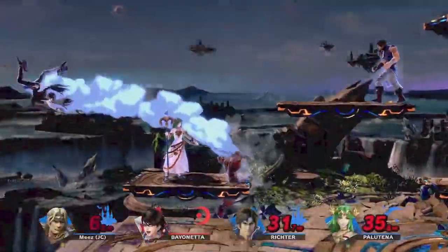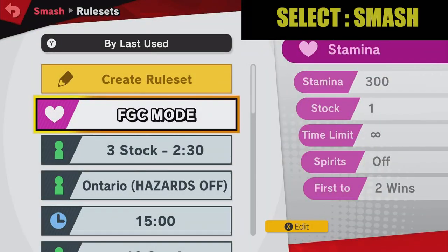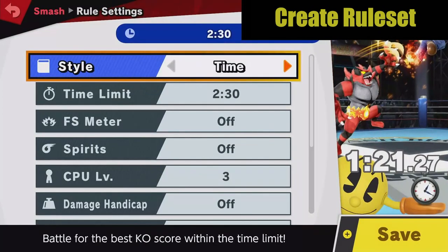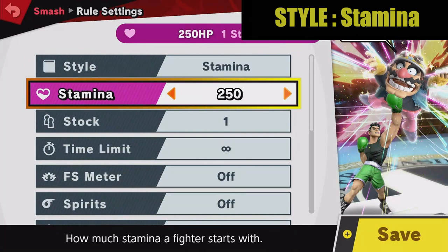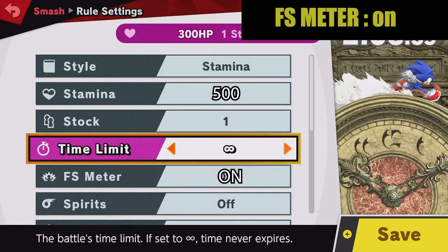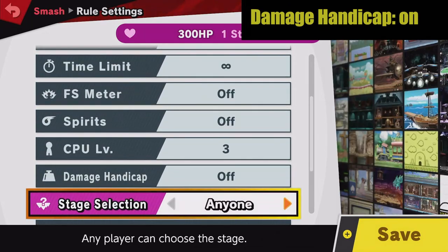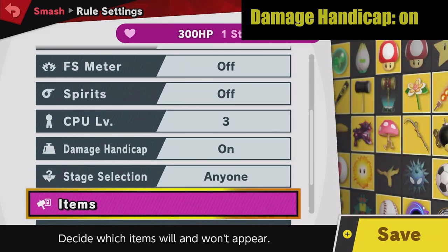Before you get started, let me show you how to set it up. First, select Smash from the main menu and choose Create a Rule Set. Set the Style to Stamina and set the Stamina to 500. Final Smash Meter set to On, turn all items off, and make sure the Damage Handicap is set to On as well.